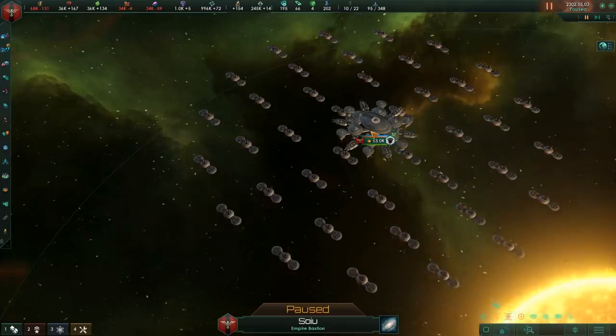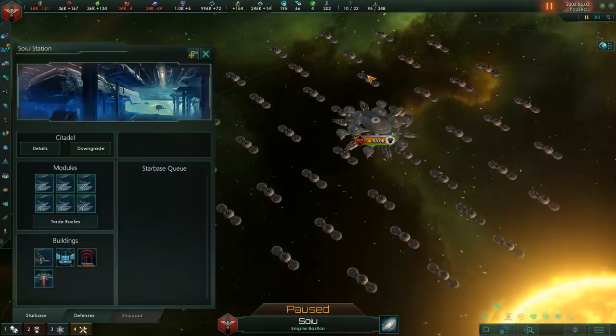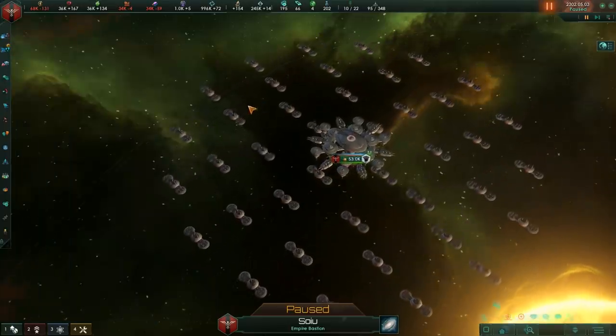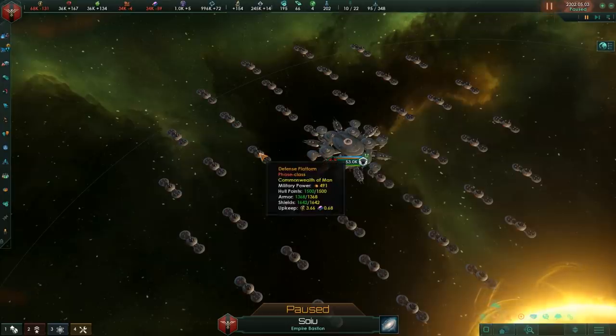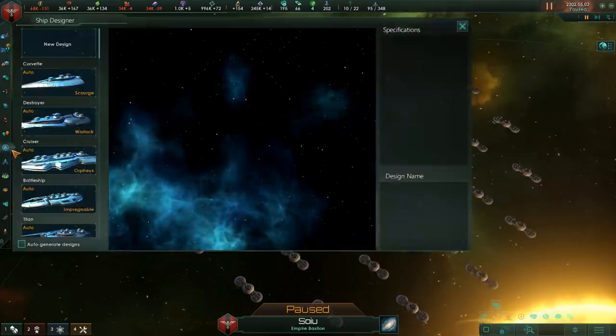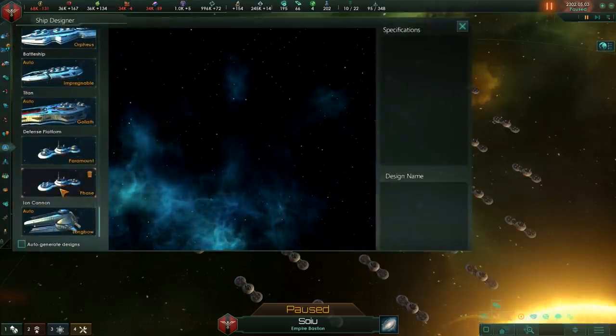There are situations where a Citadel could be useful. At this point of the game, your starbase will have the FTL inhibitor ability, meaning any fleet that tries to come into your system cannot leave unless they go in the other direction. Of course, once they take the system, the FTL inhibitor will be in their hands, which means you'll have the same problem.